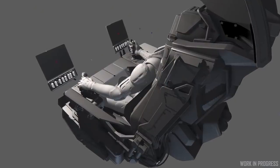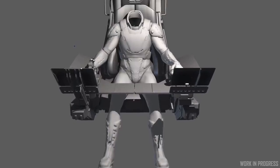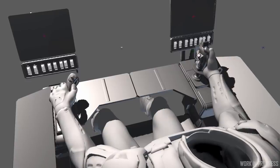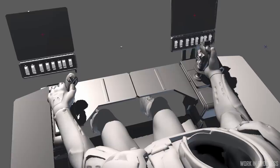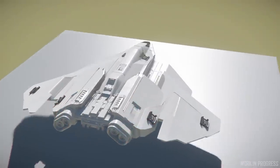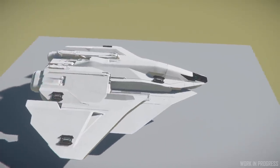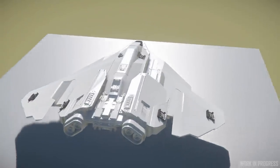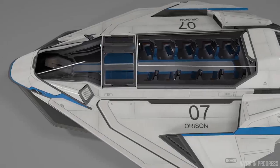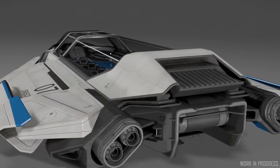Vehicle teams have also begun looking at the Constellation's dash controls as they prepare to convert it to utilize the updated interactive cockpit experience. Before you jump into the comments, the physical buttons you see here are just temporary placeholders — the intention is still very much for this RSI stalwart to maintain its touchscreen holographic interface wherever possible. In addition, the Aries starfighter, currently on the public roadmap for an alpha 3.15 release, is making its way through the white box phase of the ship pipeline. After recent work on the Mercury Star Runner and the Hercules Star Lifter, this will no doubt become another fantastic addition to the Crusader lineup towards the end of this year.